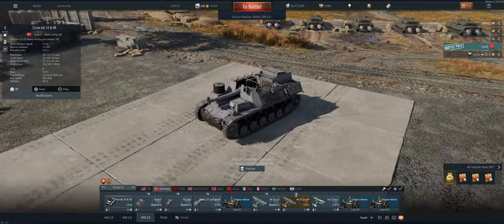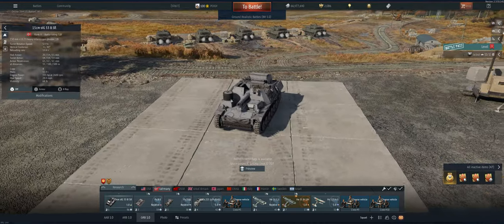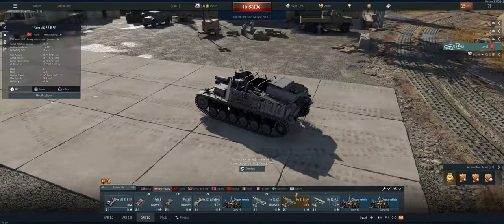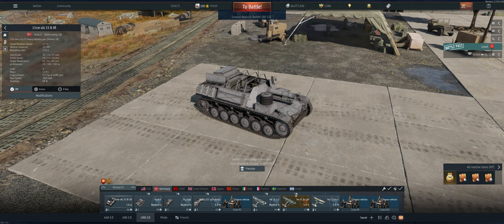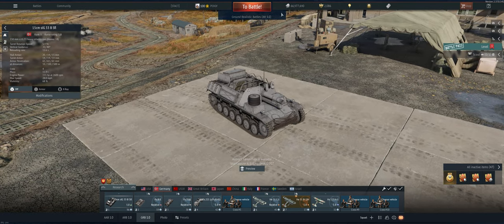On the plus side, it has a badass 150 millimeter gun — basically a naval cannon they threw on a tank destroyer. Anything you hit with HE rounds is going to explode at this level, guaranteed. On the negative side as well is the reload — it takes a long time. So let's take it out and see what we can do.